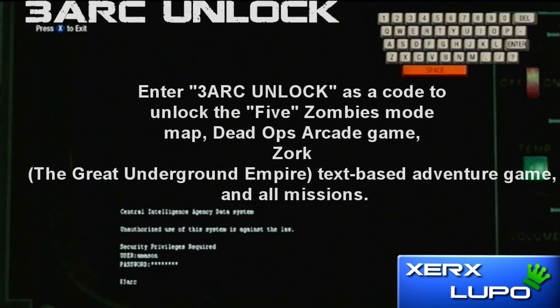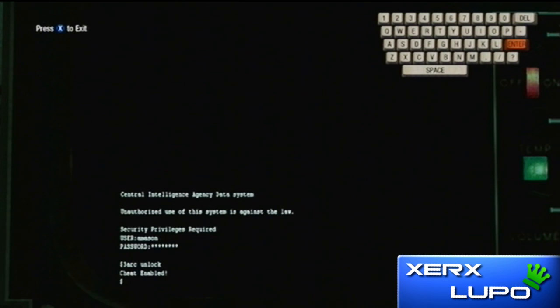Now there's another code called 3ARC UNLOCK. This unlocks more zombie maps for your gameplay. You can use it on the Xbox Live portion. It's pretty cool. You can play as JFK in one of the maps if you don't feel like going through all the trouble and unlocking the map.